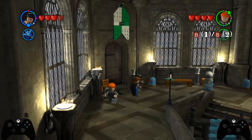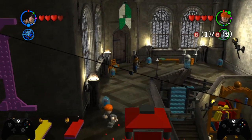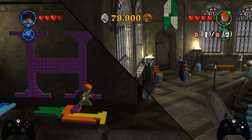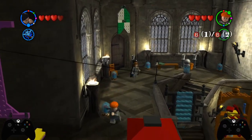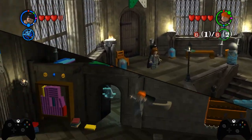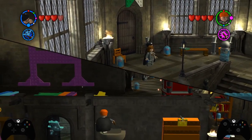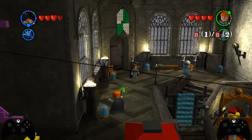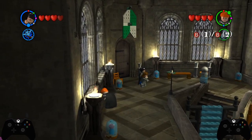First things first, we have a bit of a difference in routes here. If you are playing the game with the no-cut cheat code enabled, so you can skip cutscenes, then you're just going to walk down through this door like normal. If you are playing in the standard version, so you're watching all the cutscenes, then you can do a cutscene skip here.